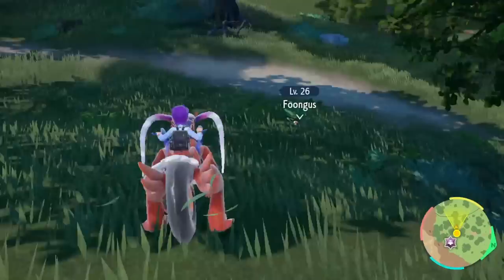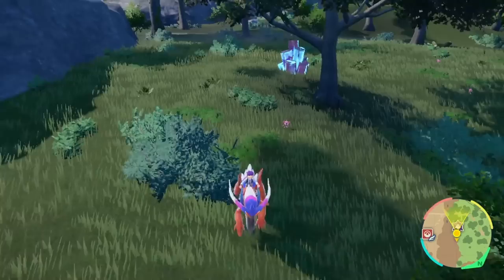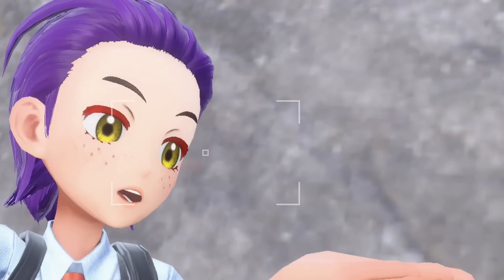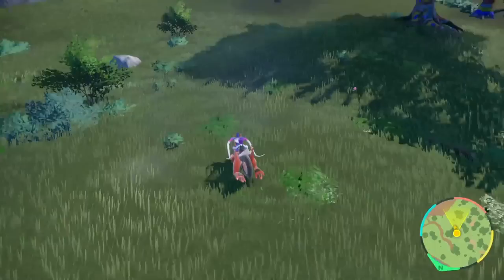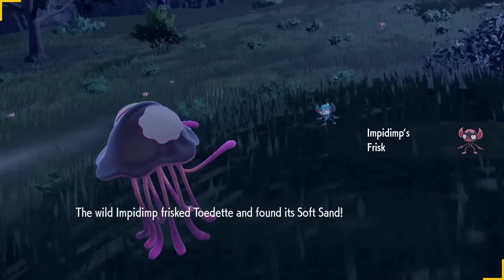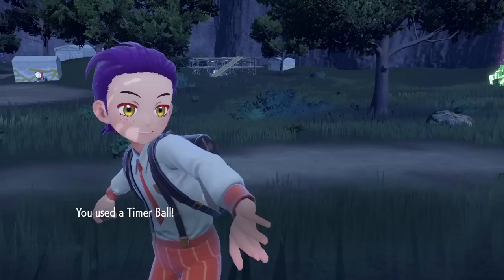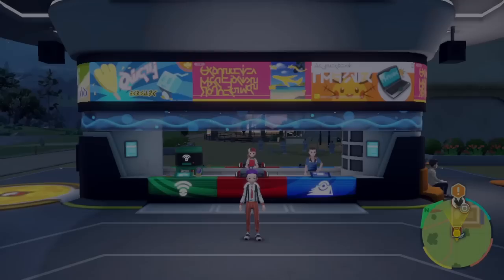It was once again time to catch another shiny. In this same area there is a Pokemon with an extremely useful type combination — the Blue Goblin, Impidimp. I've had a really hard time finding this shiny before on my Violet save file, and not at full odds, so I was a bit worried. But with a little hard work and determination, anything is possible. Oh no way, no way! Seriously, this was probably the fastest I've ever found this shiny, only taking about two hours.